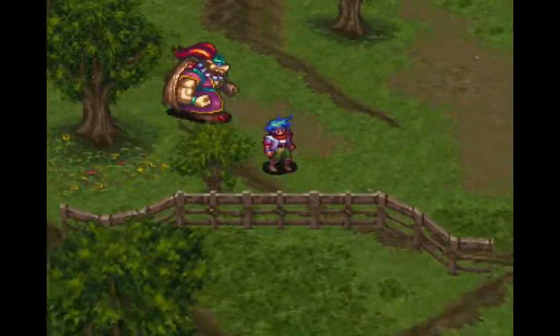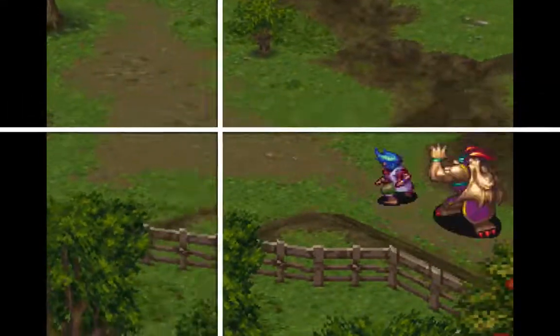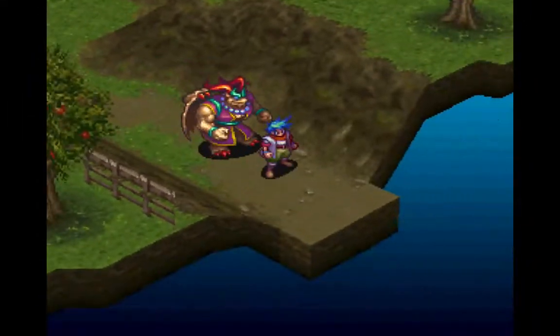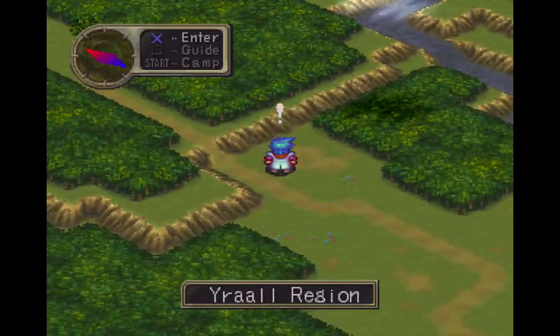So let's just go this way and get out of here. And just more of those Slasher enemies — no problems there. Now we've made it back here to the world map.